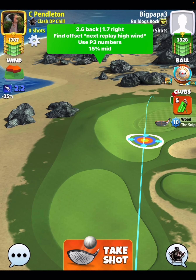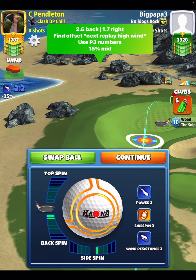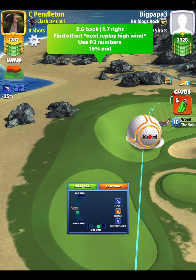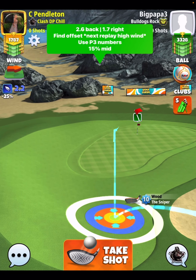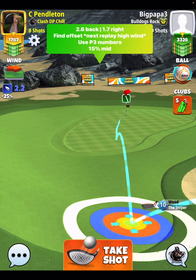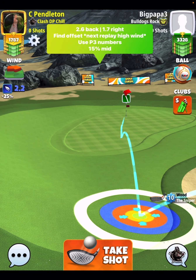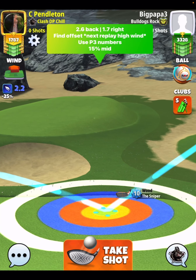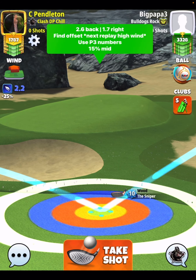So here you're going to see 2.6 back, 1.7 right. You're going to set your spins first, and then you're going to find the offset position. Here in low wind, you're going to see that I am aiming outside of the cup to the left-hand side. You're going to notice that none of my ball guide line is touching the cup at all. You're going to pull 15% at mid.